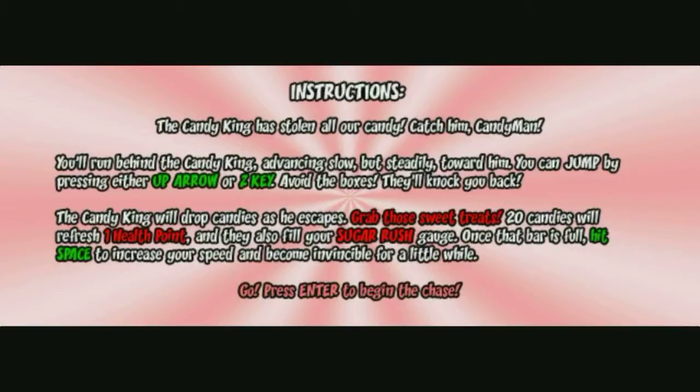Enter to begin the chase. Alright, the Candy King has stolen all our candy. Catch him, Candyman. You'll run behind the Candy King, advancing slow but steadily toward him. You can jump by pressing either the up arrow or the Z key. Avoid the boxes — they'll knock you back. The Candy King will drop candies as he escapes.